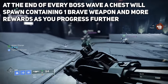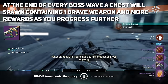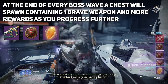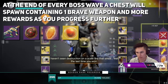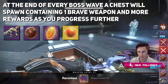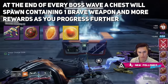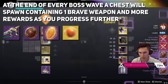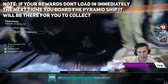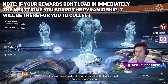At the end of every boss wave, a chest spawns and will randomly drop a weapon from the Brave Arsenal. As you progress, you can get further rewards such as Trophies of Bravery, Enhancement Cores, and at wave 50, Ascended Alloys. At wave 50 on Legend when you beat it, you get so many rewards — my Postmaster was slammed. This is taking a page out of the Coil, which is known for being one of the most rewarding activities Bungie has ever given us. Upon beating wave 50, you have a hologram Shaxx congratulating you and pumping you up.